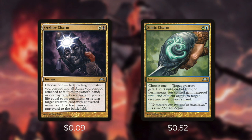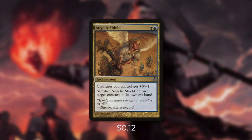Perhaps the one we're going to use the most is the one that bounces a creature. By returning Niv back to our hand and then recasting him, we can get that enter the battlefield trigger again. So we're also going to be running Angelic Shield, which is an enchantment that gives creatures we control +0/+1. But the important part is that we can actually sacrifice it to return target creature back to its owner's hand. This is a great card to leave out on the battlefield and then sacrifice it when we need to.